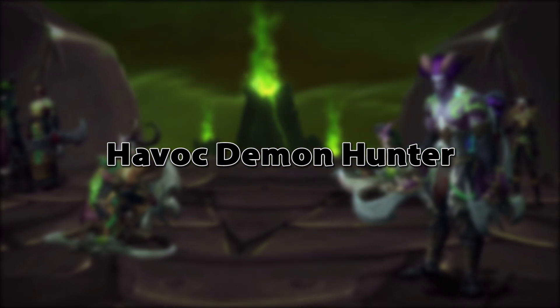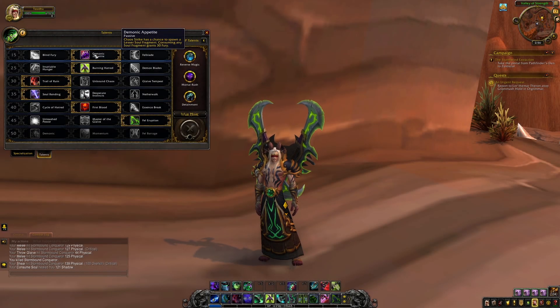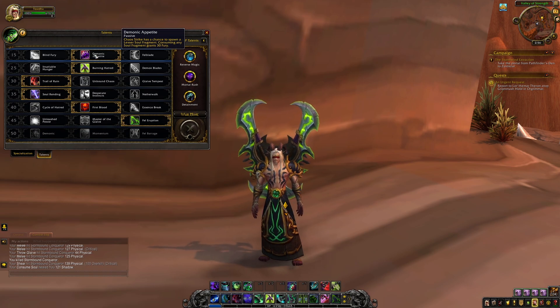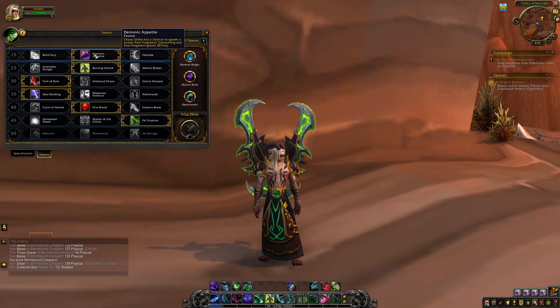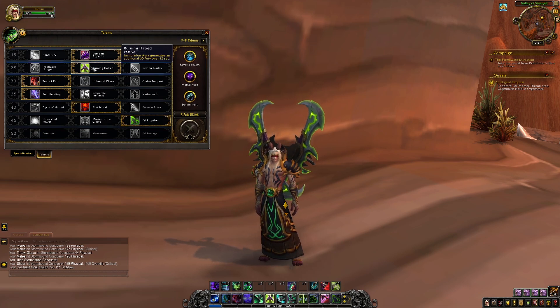Starting with the Havoc Demon Hunter talent spec: our first tier talent is Demonic Appetite, which gives Chaos Strike — one of your primary Fury spenders — a chance to spawn a purple soul fragment on the ground that grants additional Fury and a heal, which is extremely helpful when questing. Our second talent is Burning Hatred, giving your Immolation Aura the added ability to generate Fury over its duration.